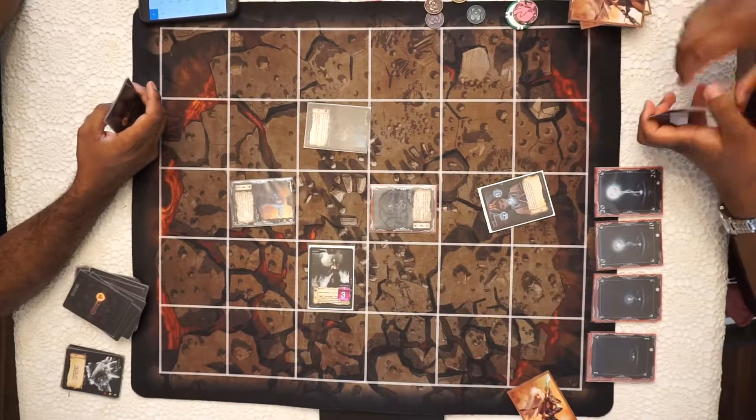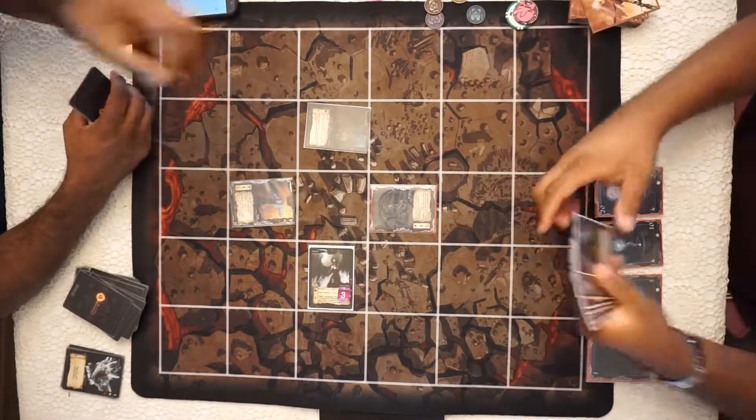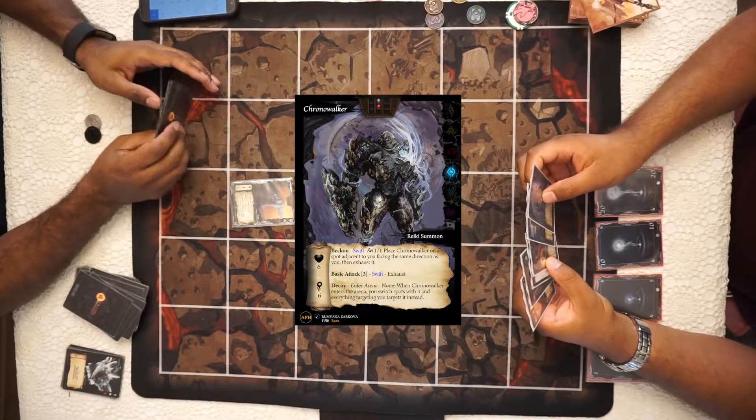With all summons being killed soon, I know that Lamps for the Slaughter has very little use to me, so I discard it, putting Mind Reading on top of the deck and taking the Chrono Walker into my hand.